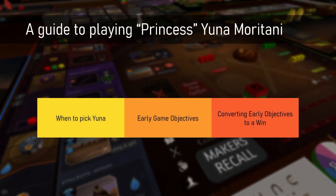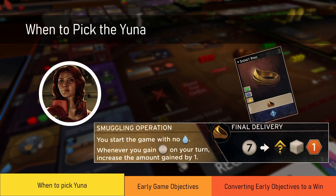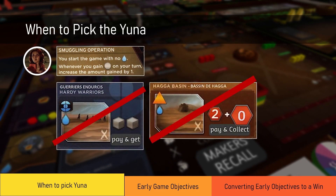I'll be running through a few things: when to pick Yuna, some early game objectives, and how to convert those early objectives into a win. Let's talk about Yuna's passive and signet ring. The passive is that you start the game with no water — that's a downside. However, the upside is that every time you gain salary the amount increases by one. If you have excess salary you can use seven salary to get a faction influence, one troop, and one spice. The most attractive thing is the faction influence.